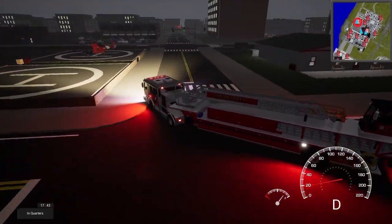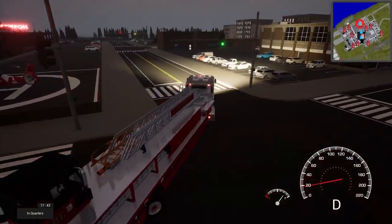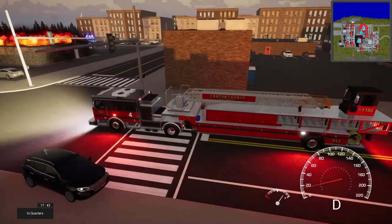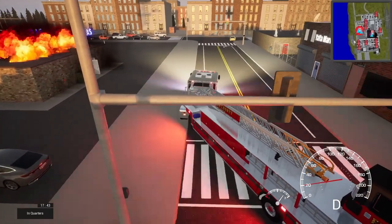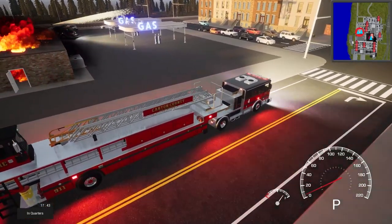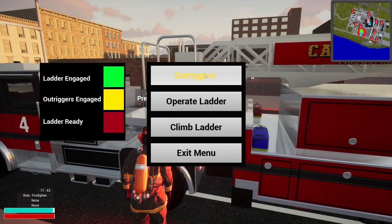This is all keyboard and mouse — I'd love to use my wheel on this; it makes it really nice. Either way, they are constantly working on this game and I find that really cool — lots of updates. Let's park the tiller on the street, right here on the corner. Let's hop out and deploy the outriggers.